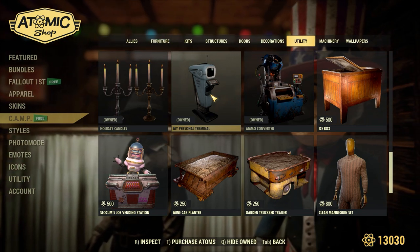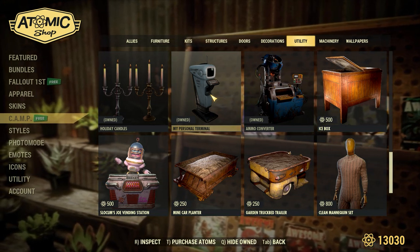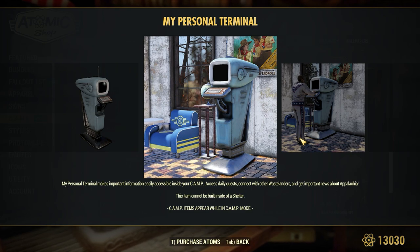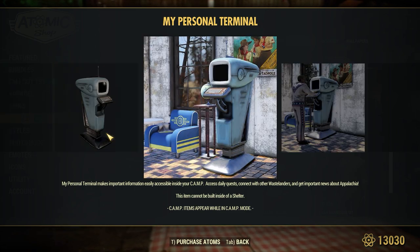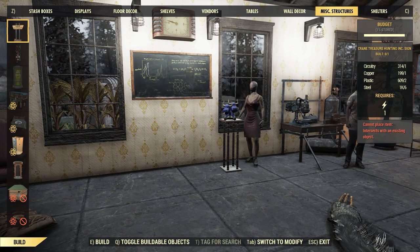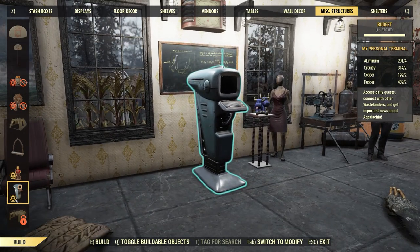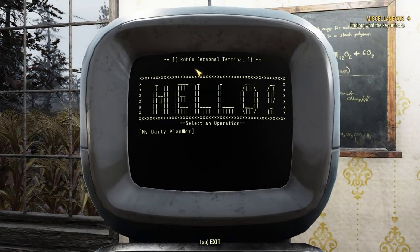First, open up the Atomic Shop and scroll down to the Camp section. In the camp items, find the Personal Terminal, which should be free. Once you've gotten your free Personal Terminal, open up your camp menu, travel to your camp, and place the Personal Terminal inside your camp. It doesn't have to be perfectly placed — you just need to place it once, access the menus, and then you can get rid of it if you want.